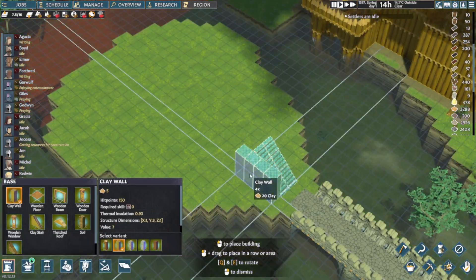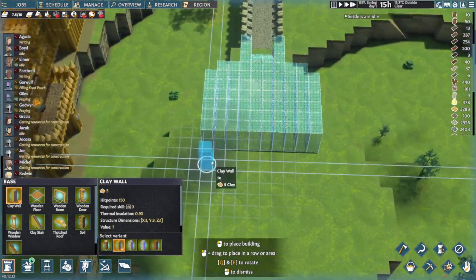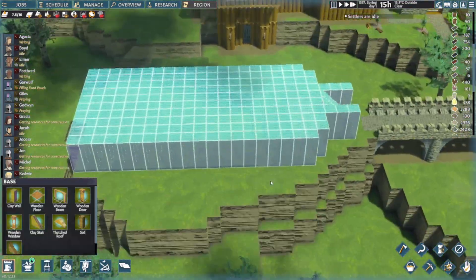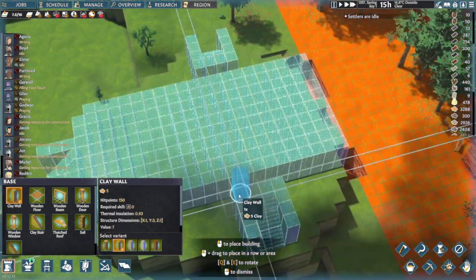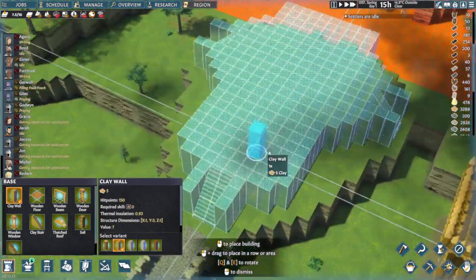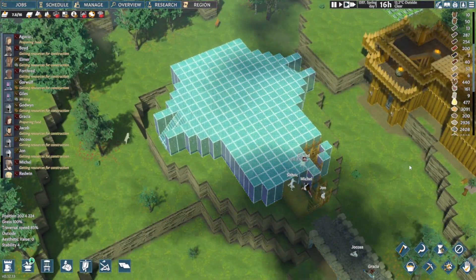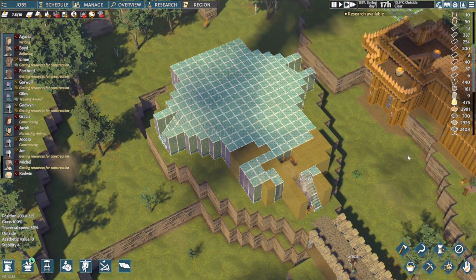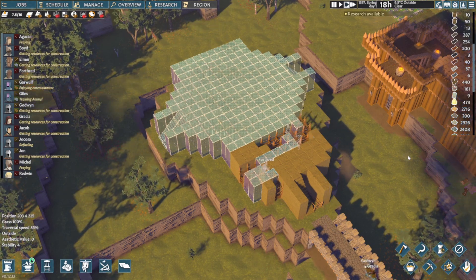Hey guys, so the moment I was building this there was really nothing in my mind — what's new, right? But the whole time I was building this, one thing I was thinking about was the Temple of Zeus, or like Mount Olympus. So I guess that's what inspired this build. You'll see later on what I mean — it's going to look familiar maybe to some of you. It was really a Mount Olympus-inspired type of build.